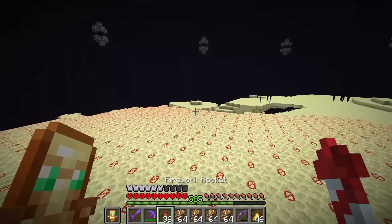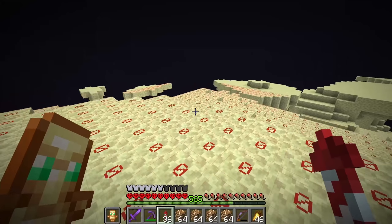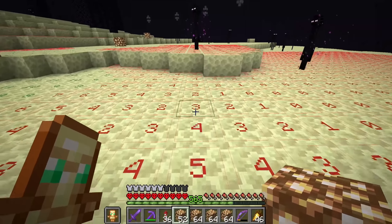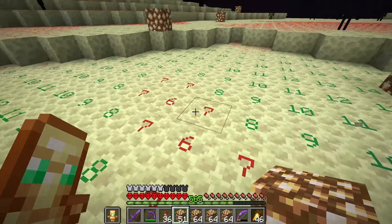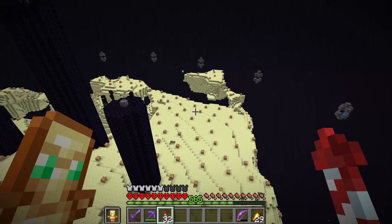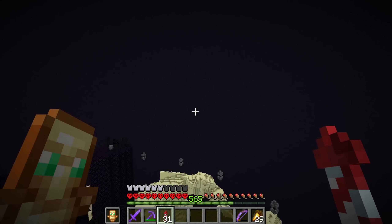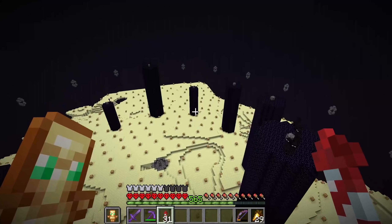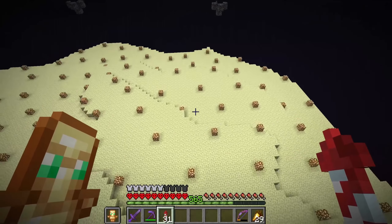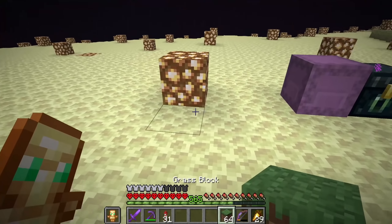We just have to make sure that everything is a light level of seven or above, and no endermen will spawn. It's tedious work — it took me about an hour and a half. So much tedious work has to be done in this video before I could even place any grass. Literally mining dirt for two hours, placing glowstone for another two hours. But finally, we got all of that placed down, and absolutely no endermen are spawning anywhere on our End island. Now, finally, we can just start placing the grass.